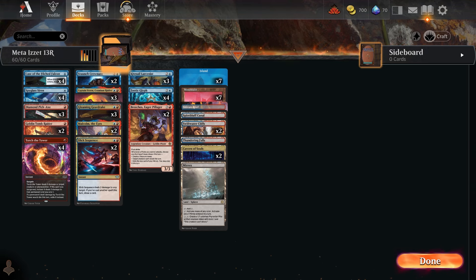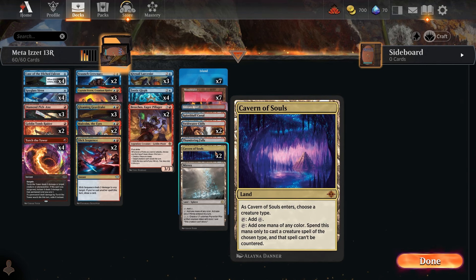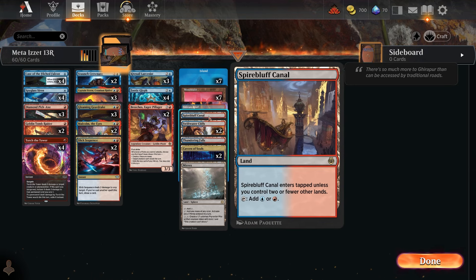The first deck is a 13-rare Pirates deck. The majority of these rares are in the lands. It has an artifact theme — really cool. It has Myrix, which is a great land that makes a toxic mite artifact token. We have a couple of Cavern of Souls since we're playing a tribal pirates deck, which is good against control. Thundering Falls is a single, and we have a single Spara's Headquarters and Shipwreck Reef.